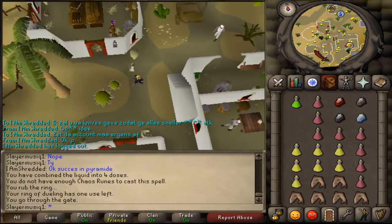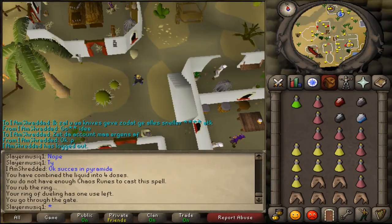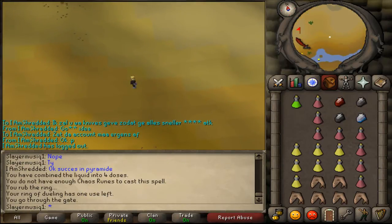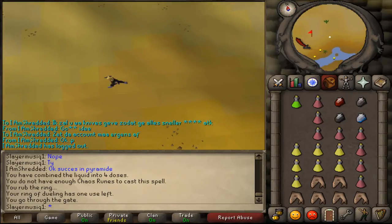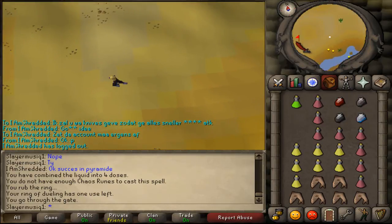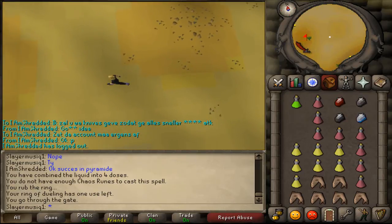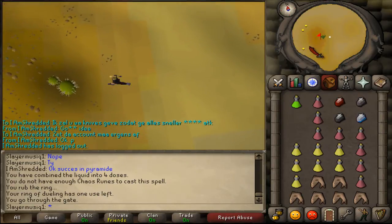You can find this pyramid just south of Iblis and his mirrors, or just south west of Pollivneach. From Pollivneach just run south west until you see a pyramid. You'll need to go west south west until you see a river, then go west until you see a pyramid.